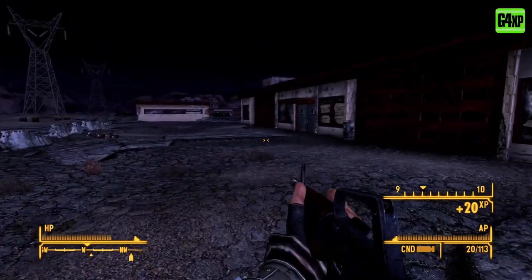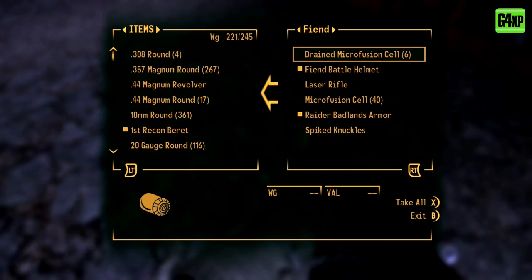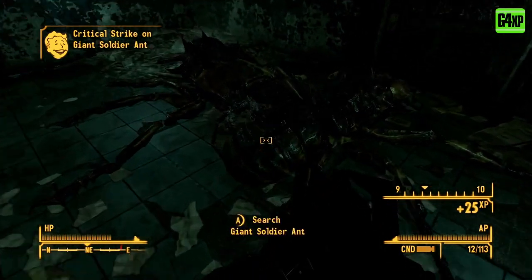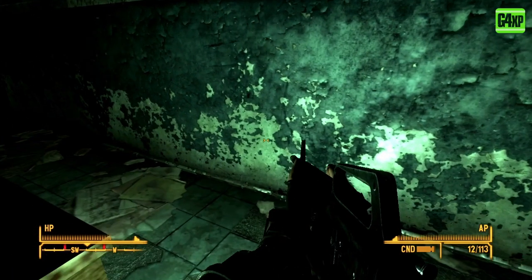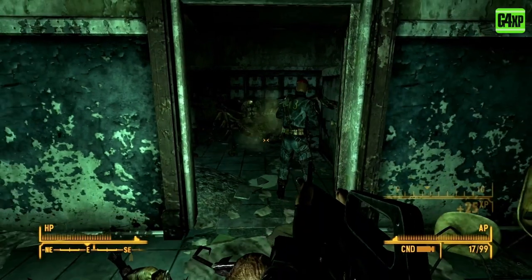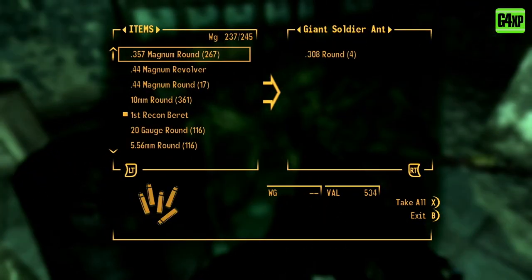When you think about the weapon system in Fallout, there are two distinct types of systems in play. There is a system that we saw in Fallout 3 and New Vegas, and then there are the newer ones from Fallout 4 and Fallout 76. I'm going to split them off today because they are distinctly different, and there certainly is an evolution in the weapon system. Don't forget Bethesda's first attempt at having ballistic and energy weapons outside of melee was actually Fallout 3, so they've come a long way in a very short period of time.